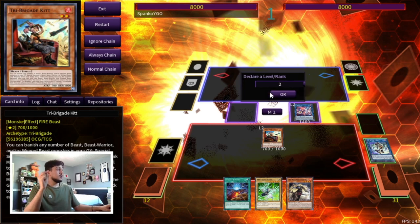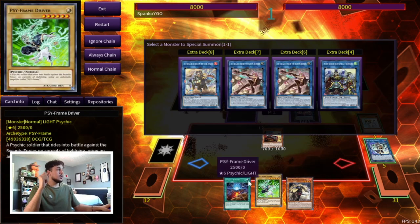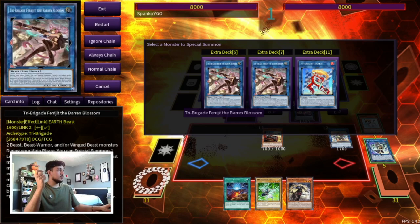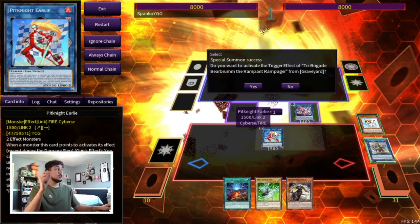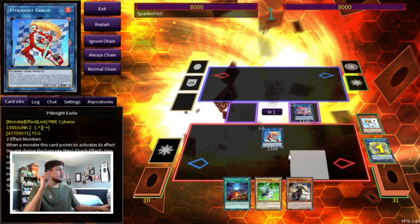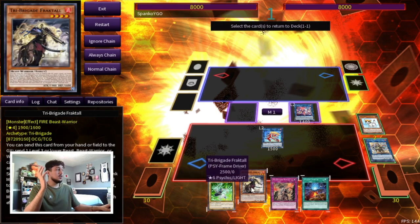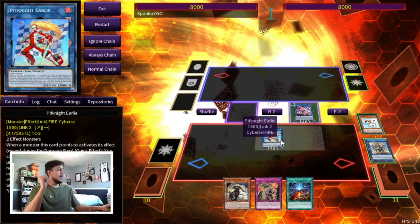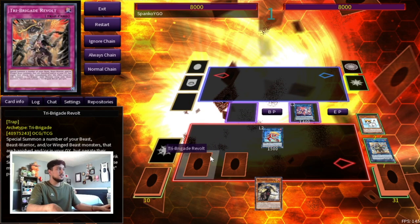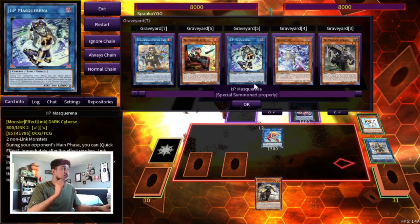We're locked into Link-2 monsters here so use Kit's effect — we didn't open Revolt, but if you open Revolt you can end on double Dragon Lords. Here go into Bearbrum, then use Bearbrum plus Kit to go into Pit Knight. The board looks very similar to the last one, but this board is actually even stronger. Use Bearbrum to search Revolt, end turn again with Revolt set and Starter set, plus Fractal for next turn. It looks the same — Revolt, Starter, Pit Knight — but it's actually better.